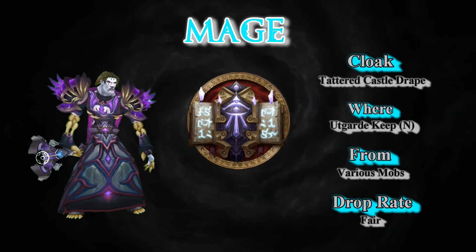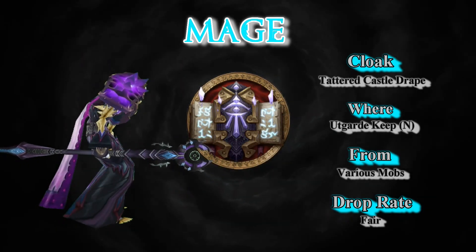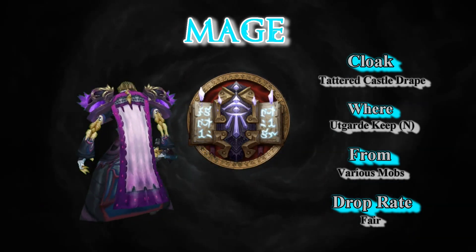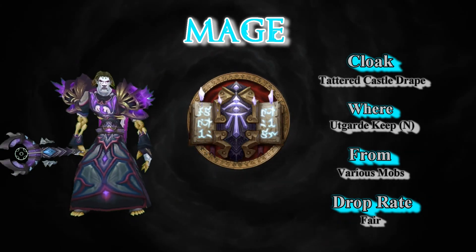The cloak: Tattered Castle Drape, from Outcasts' Keep, Normal Mode — so it's spammable. Drops from various mobs, and the drop rate's pretty fair, so you've got a good shot at getting these purple and white cloaks. They look pretty on there.